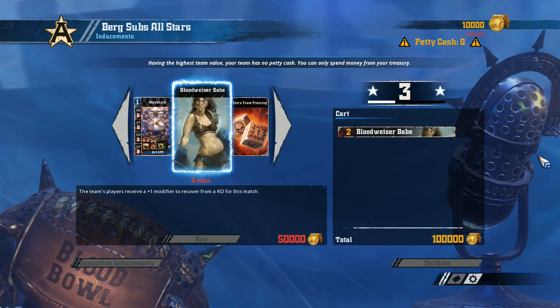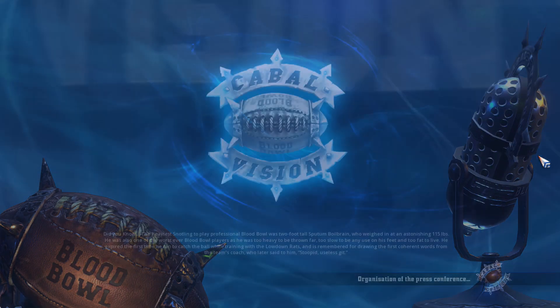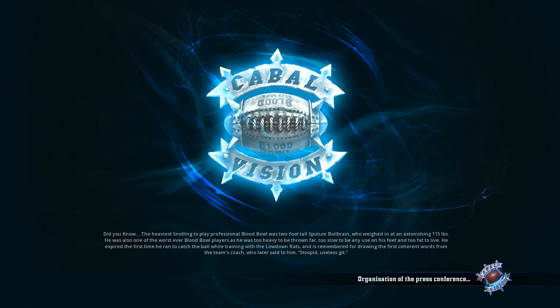We're alright team-wise. Let's see what type of configuration his rat team has. Usually they all seem to come with a rat ogre, so I'm kind of expecting that. But we'll see.